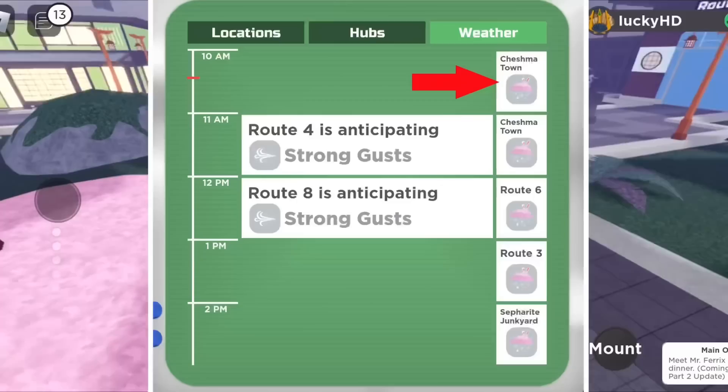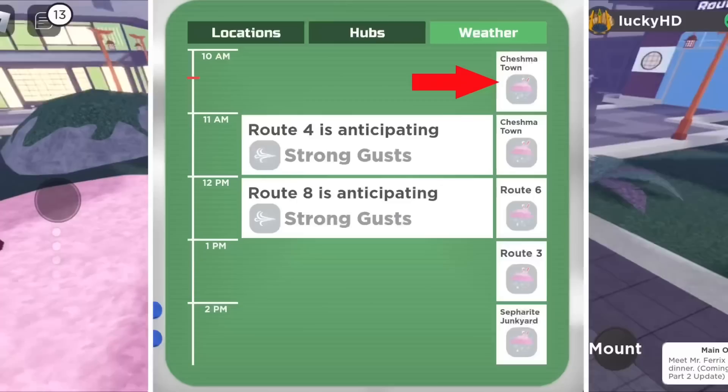This is like the Cosmere event in the sense that all of the weathers are usually in different routes every single hour, so make sure you're checking your weather tab from now and then to see where it's at.